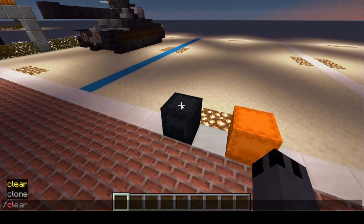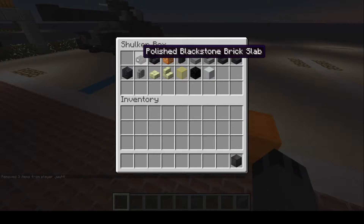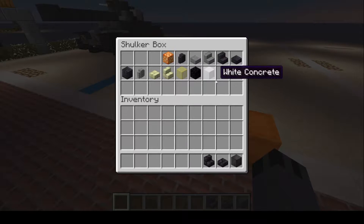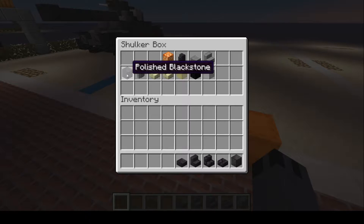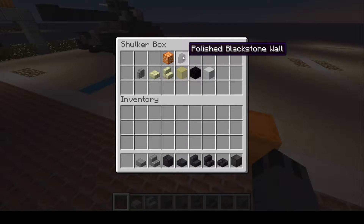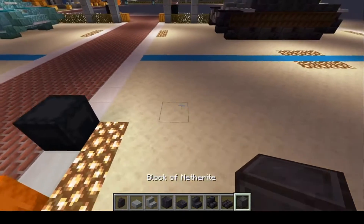We're going to need: block of Netherite, polished blackstone brick slabs, polished blackstone brick stairs, polished blackstone stairs, polished blackstone slabs, andesite stairs, andesite slab, and for the last one, andesite wall.